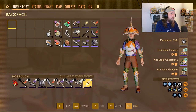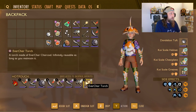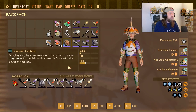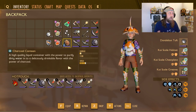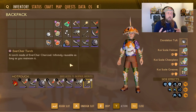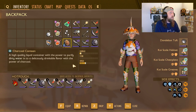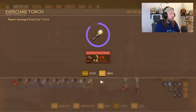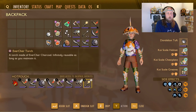Now let's jump to the new items - all two of them: the Everchar Torch and the Charcoal Canteen. The charcoal canteen allows you to slurp up dirty water and drink it, so you don't have to find fresh water. You can still put clean water, juice, or soda in it, but it has durability now - anytime you put a liquid in it lowers the durability. The Everchar Torch lights brighter, supposedly lasts longer, and you can repair it - two charcoal chunks to repair the torch, one charcoal chunk for the canteen.